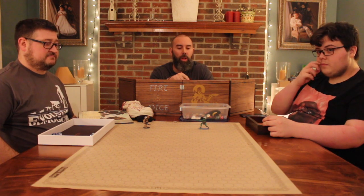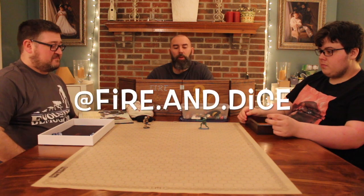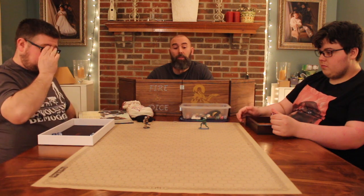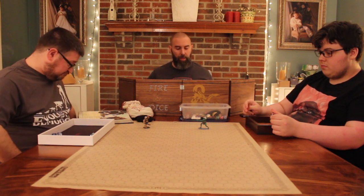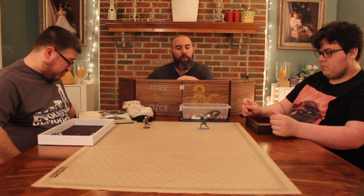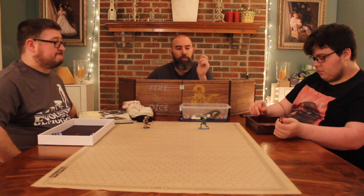Hey everybody and welcome back to the Fire and Dice page where we have week six of the Friday Night Fights. It is the Troll against the Hill Giant — same matchup as last week. We've got Jackson working the Troll and David working the Hill Giant. On Instagram it was a blowout: the Troll had about 50 votes and the Hill Giant didn't even reach 10, so popular opinion says the Troll wins. They're starting 50 feet away, gladiator style. Troll has initiative, so let's go.